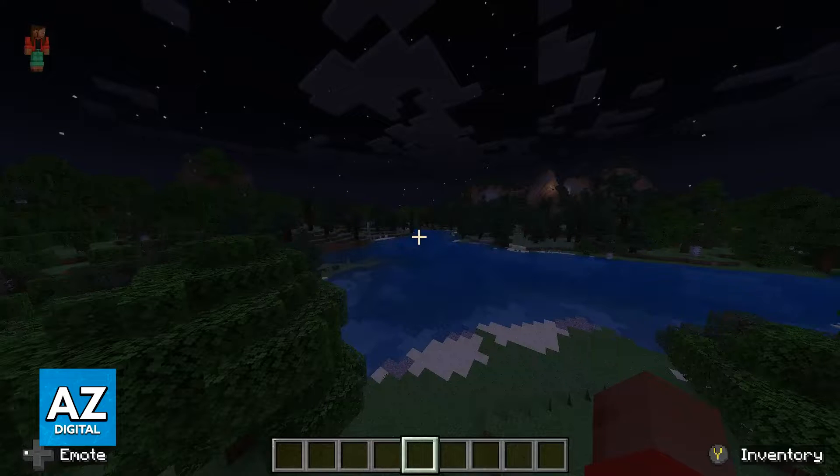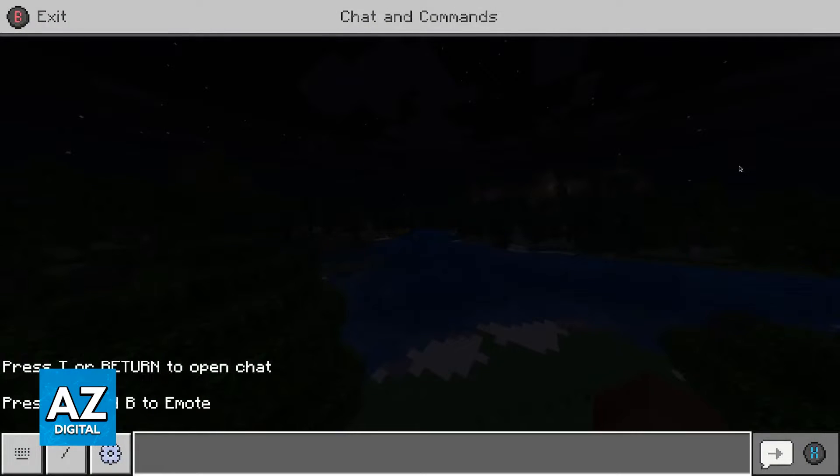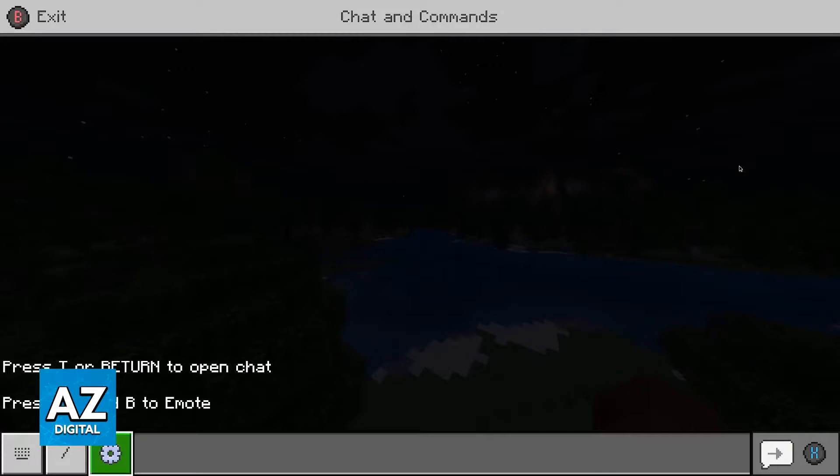So if you look at the cross that has the D-pad at the left side of your controller, press the right button. Immediately upon pressing the right button, you will be taken into the chat and command prompt.